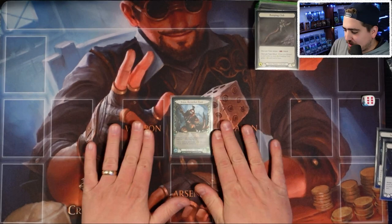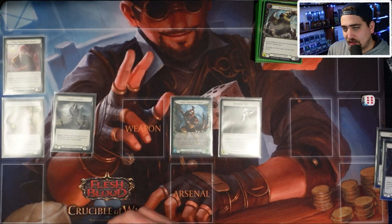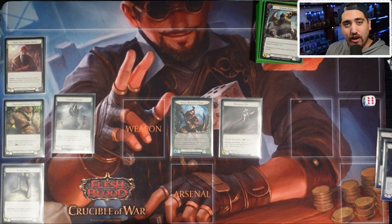KO has a two-handed weapon with four attack — that goes in the weapon slot. Over here you have your equipment slots: KO runs the Hope Merchant's Hood, the Goliath Gauntlets on his arms, the Heart and Cross Strap chest piece, and the Iron Rot Legs. We'll talk about opportunities to use your equipment in a couple of minutes.